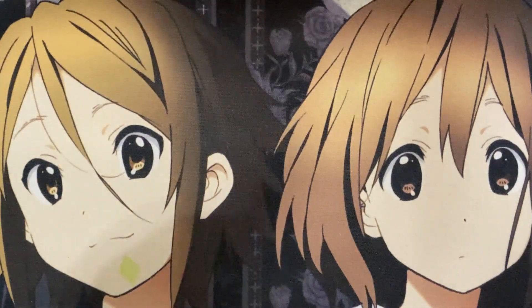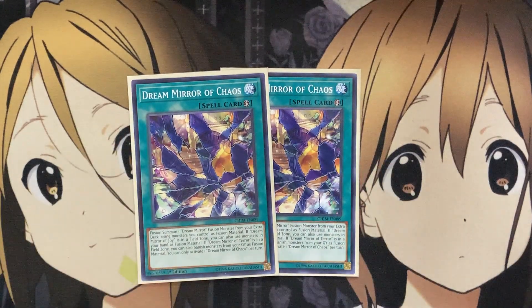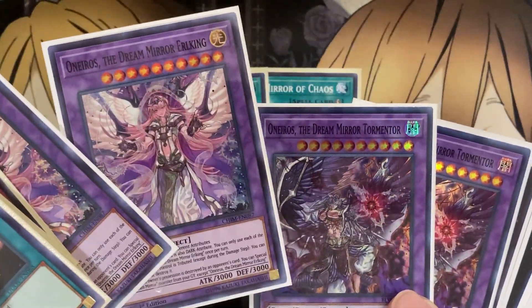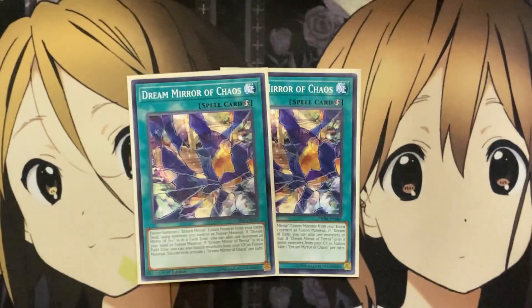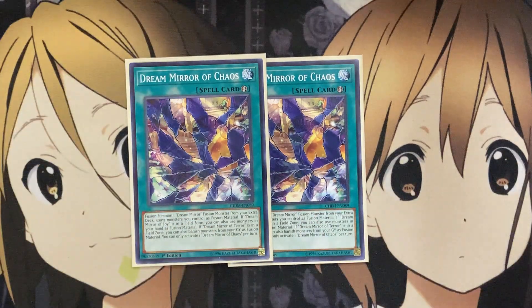I also run two Dream Mirror of Chaos — the fusion spell for the deck. You fusion summon one Dream Mirror fusion from your extra deck using monsters you control as fusion material. If Dream Mirror of Joy is in the field zone, you can also use monsters in your hand. If Dream Mirror of Terror is in the field zone, you can banish a monster from your graveyard as fusion material. We run a good number of different Dream Mirror fusion monsters, but two copies is enough since we have the tribute option to go back and forth between fusions.